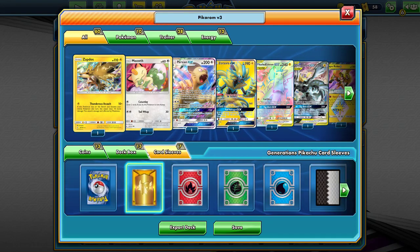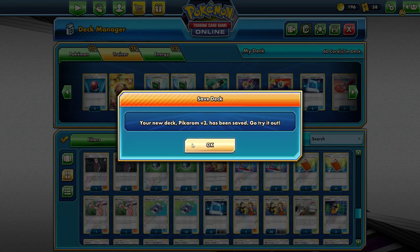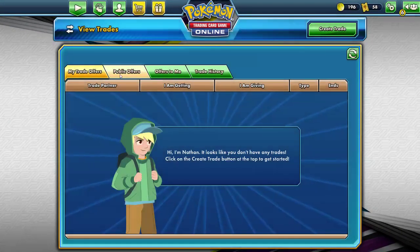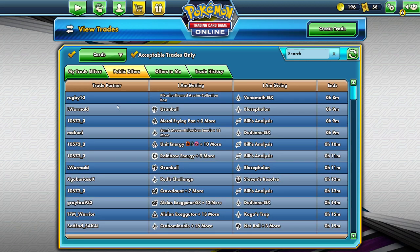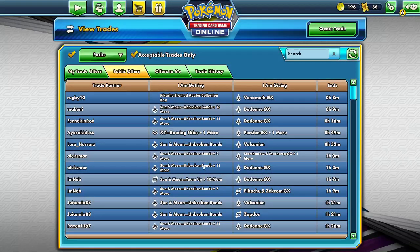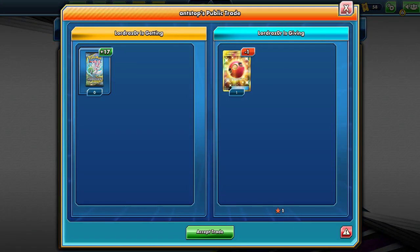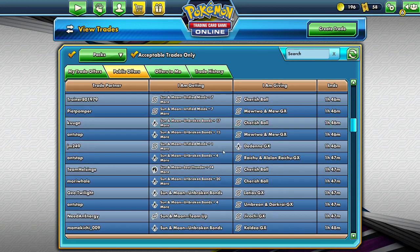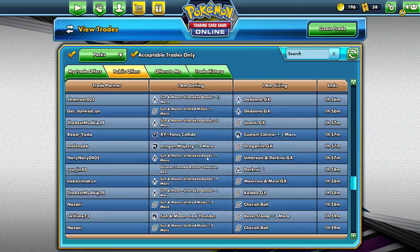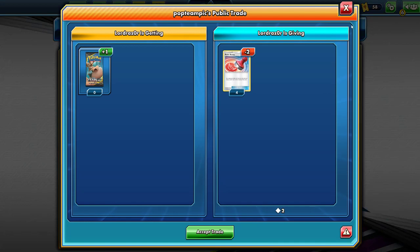We need a new coin, a new deck box and new sleeves. We need a Pikachu coin — I would love a different Pikachu coin. Now let's go check the trade and see if somebody would offer a ridiculous amount of cards for a Cherished Ball. I would hope so — it's going to be an amazing card. 17? 21? Decent yes, a bit low-balling it to be honest. 21? Absolutely pathetic.